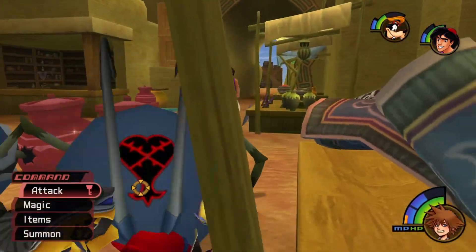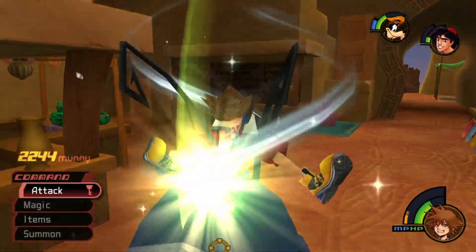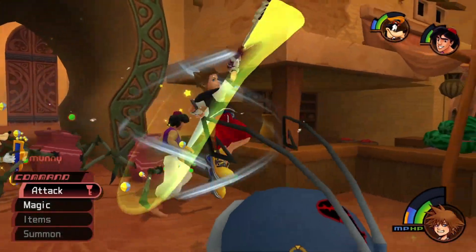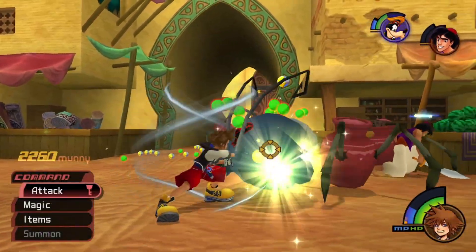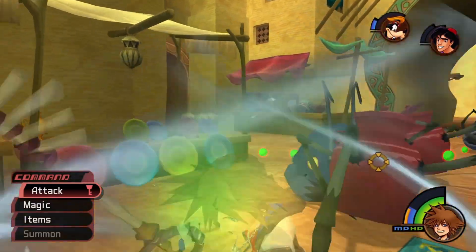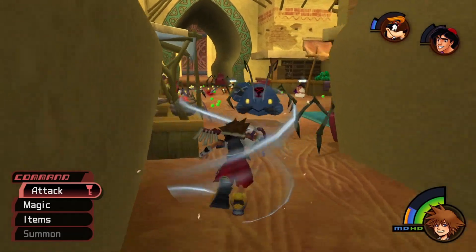Unfortunately I was hit by the tail there, but Aladdin was able to potion me up after my first heal failed. After that happened, I want to make sure to get my Aero back up since I was getting hit a lot. Back away again, get a heal off, then go after the head. Once he splits up, back away — he might counterattack with his antennas.